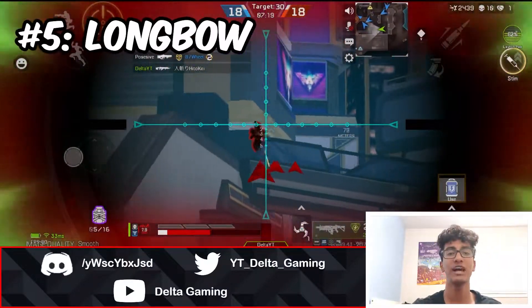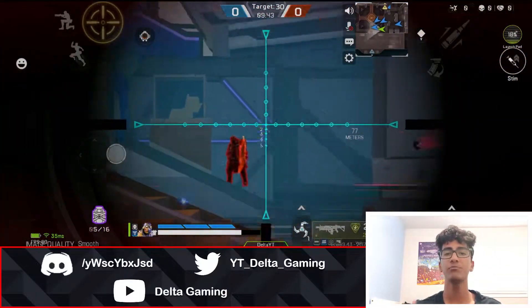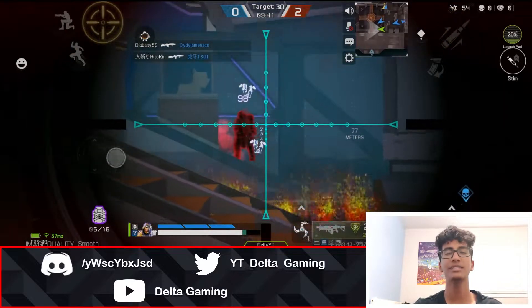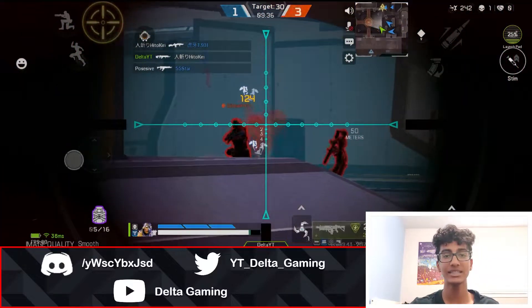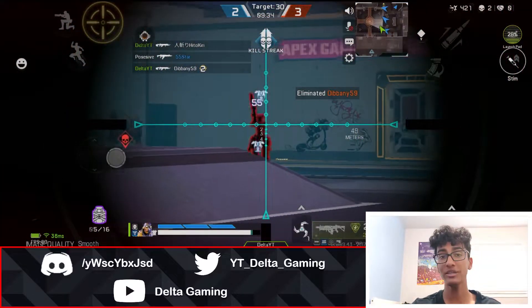Coming in at the number 5 spot, we have the Longbow. This gun was already good before, having a decent fire rate and amazing damage. But now that we have Kings Canyon — a much more open map compared to last season's map, World's Edge — the Longbow becomes even better.